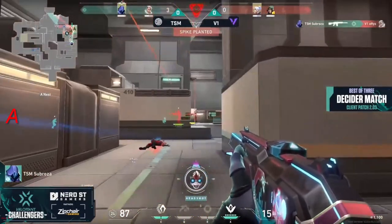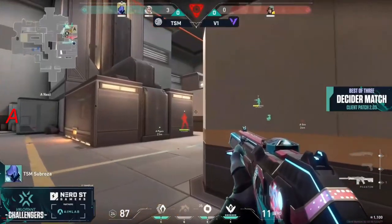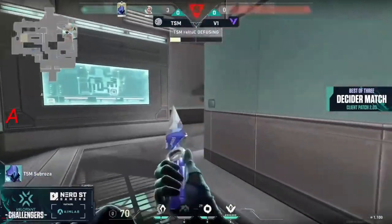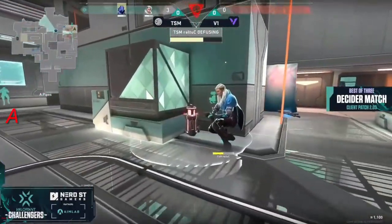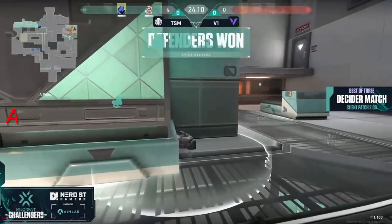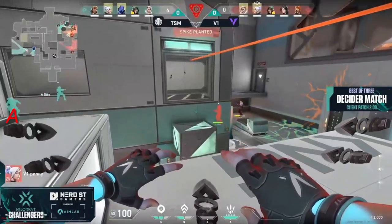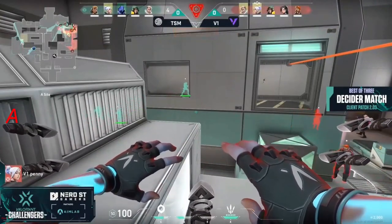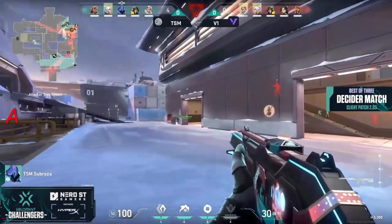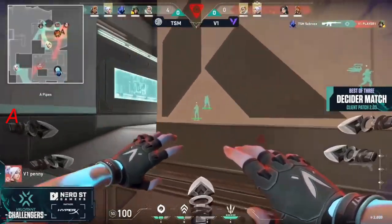This flank from sub rosa could be everything, but the flank gets sniffed out by effies — he's looking the wrong way though. Odds are even, he finds another. Sub rosa cuts it down to the last one alive — player one left all by themselves. Sub rosa on the flank grabs a 3K. The first kill from sub rosa makes a lot of sense, but penny didn't really react — left himself exposed to sub rosa. They concede that spike plant and try to work the retake together. Sub rosa uses the alt to get back towards attacking spawn for another flanking angle on the retake — and once again sub rosa is successful.